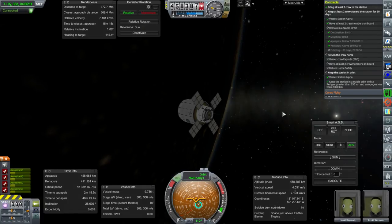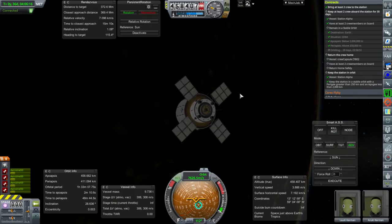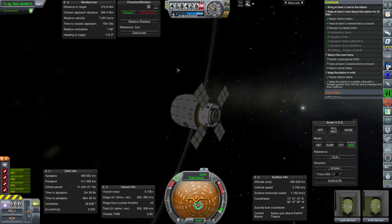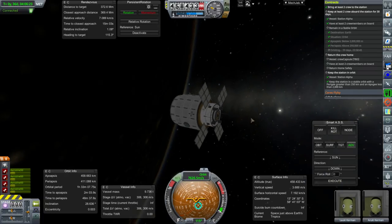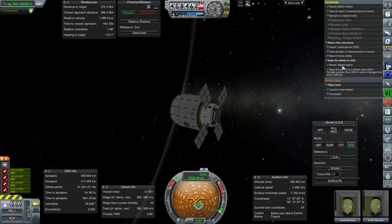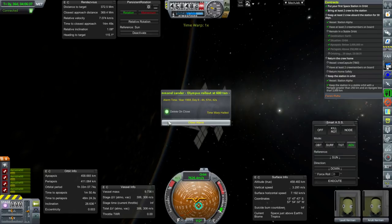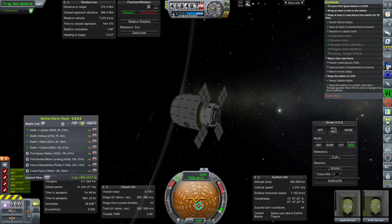Hello everyone and welcome back to my Realism Overhaul with RP-1 series in Kerbal Space Program 1.3.1. In this episode I have a bit of a problem. It seems like it has not been counting the time that our crew has been spending on this station, and it only just started counting down again these 30 days when I turned to it. That's not right and not good, so we'll have to find a way to wait 30 days.